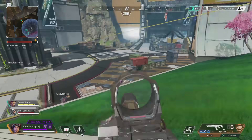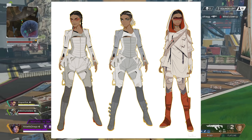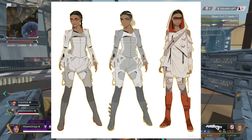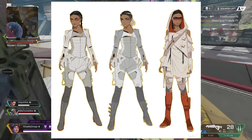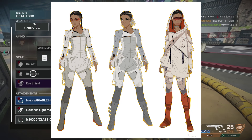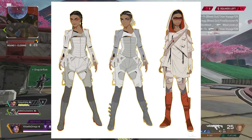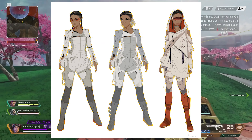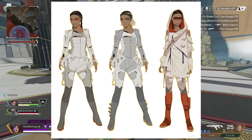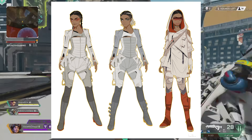We also have some early concepts of Loba, which show us the different directions Respawn was thinking of taking her look. In the left two images, you can see they're very similar to what we have today — seeing whether she would look better with curly short hair or long braids. Personally I think the long braids definitely match the best. The image on the far right kind of makes Loba look like a Jedi. Since Loba is a thief who's always trying to stay hidden, having a legendary skin where she has that hood would be very cool.